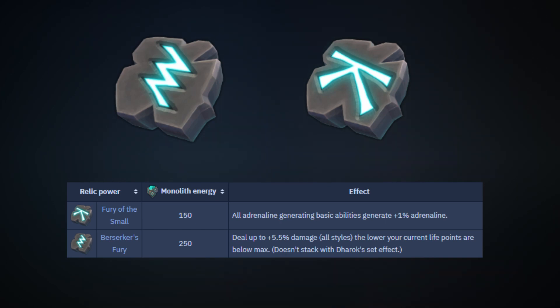The next part of the best-in-slot DPS relic combination is the Fury of the Small Relic, which lets all adrenaline-generating basics generate 1% extra adrenaline. This is amazing and adds up so much when PVMing as you'll gain adrenaline at a faster rate, which will in turn increase your DPS. This one has steeper requirements, requiring level 97 Archaeology, but it is pretty cheap. I highly recommend getting at least level 56 Archaeology for the Berserker's Fury Relic, as stacking passive DPS boosts from perks and archaeology relics will add up enormously.